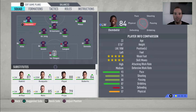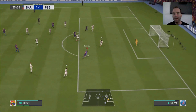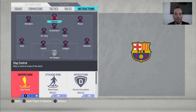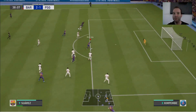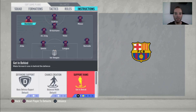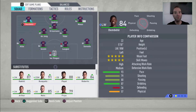Cut inside for Messi — and get into the box for the cross also. Here's an example: Alba to De Jong, De Jong to Vidal, and you can see Messi already in the box scoring a great goal against PSG. Then Suarez: stay central is the only thing I changed for him, because you don't want him going to the sideline — Messi is already on the right and Dembele on the left. Great run from Suarez and a goal again. Dembele: get in behind and get into the box for the cross — and that's it for all the information.